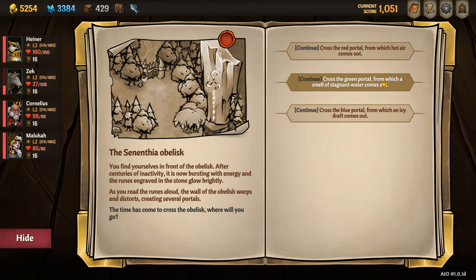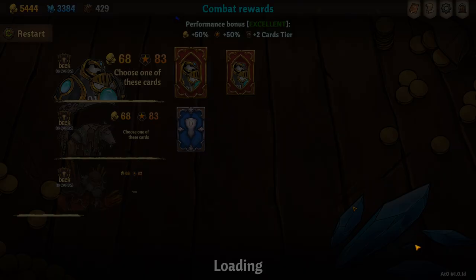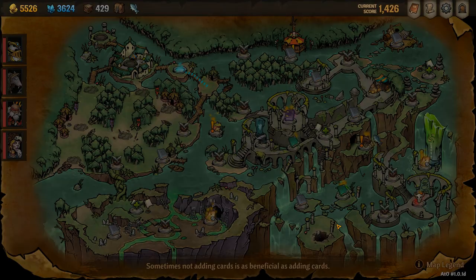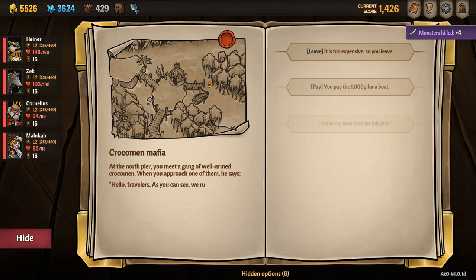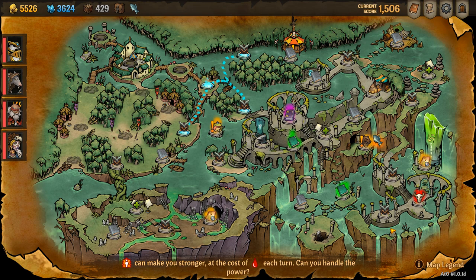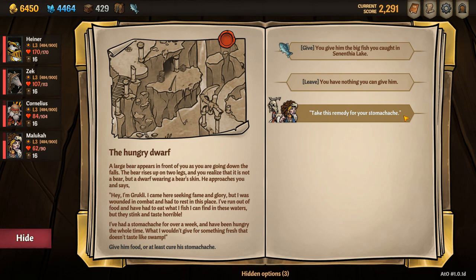You then complete Act 1 as normal and navigate to the green portal. In the green region you want to navigate to the waterfall ledge on the right hand side, but the best route is to go all along the top using the boat. To get the boat, navigate to the north pier. If you have Maluka with you, you can get the boat for free, otherwise you will need to spend 1000 gold. Once you reach the waterfall ledge, select the Give option and you will have unlocked Grookly.